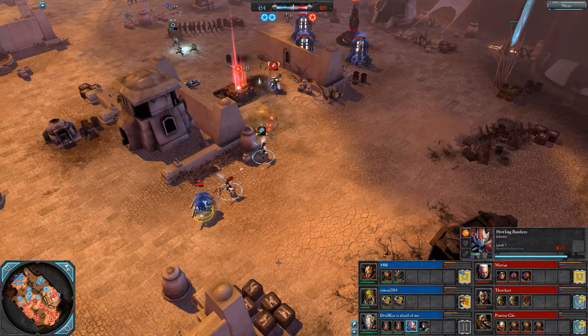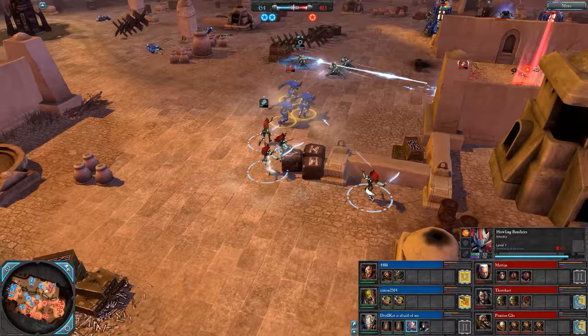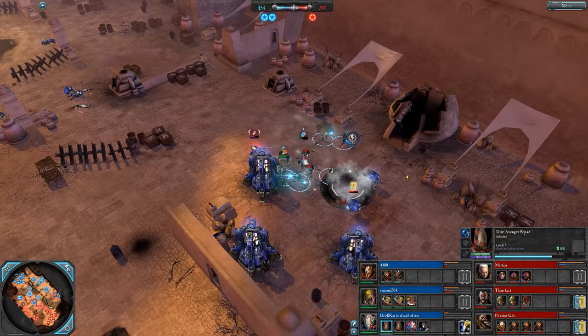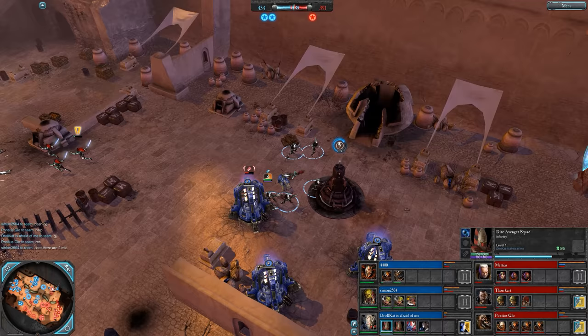Banshees doing some work. War Shout does not affect the Scouts there — not quite close enough. I'm not sure if the War Shout emanates from each model evenly or only from one. It's not always easy to tell what's going to be affected by it. Maybe it should be changed so that it emanates from each model — easier to predict. Dire Avengers capping while the Force Commander tears through some Banshees. Bad fight to stay in, ladies, but they do get away.